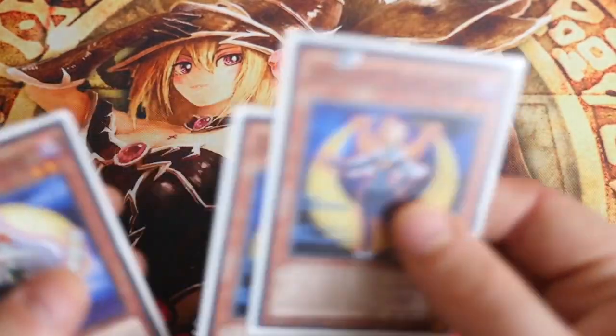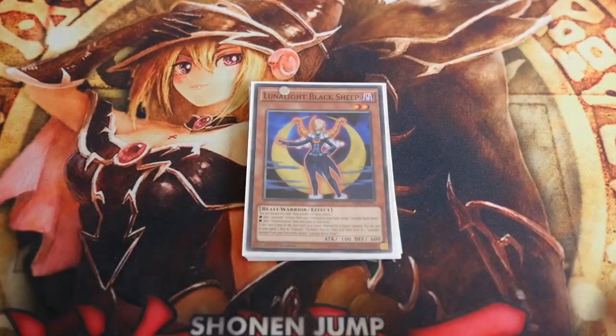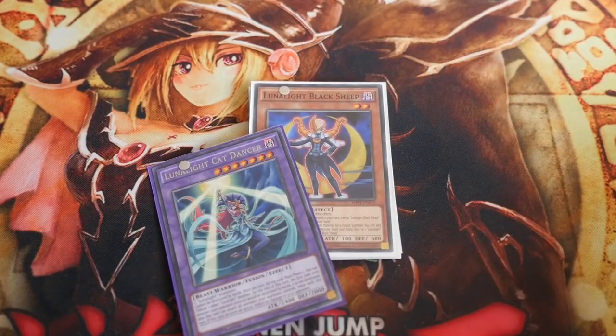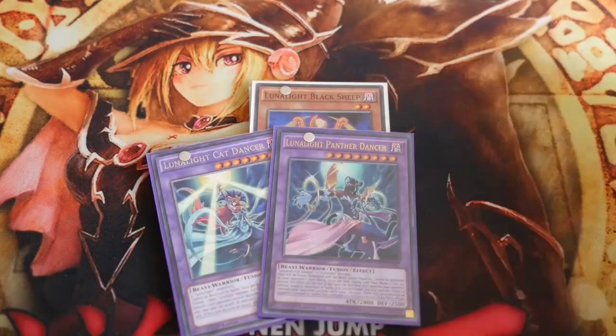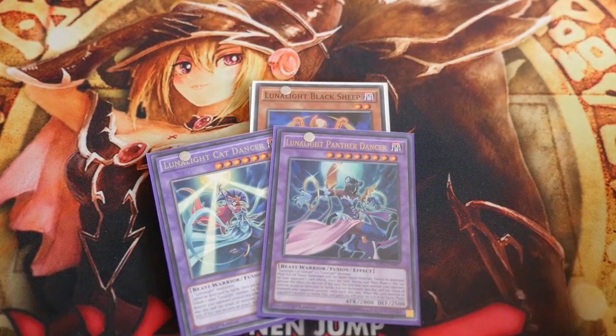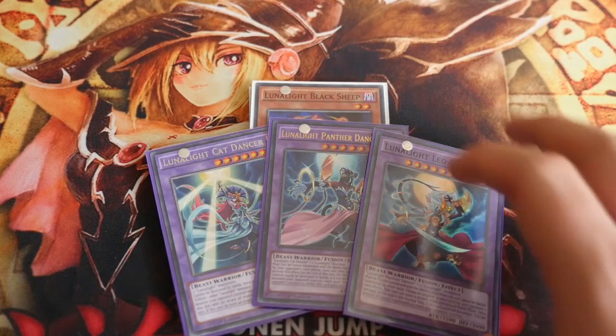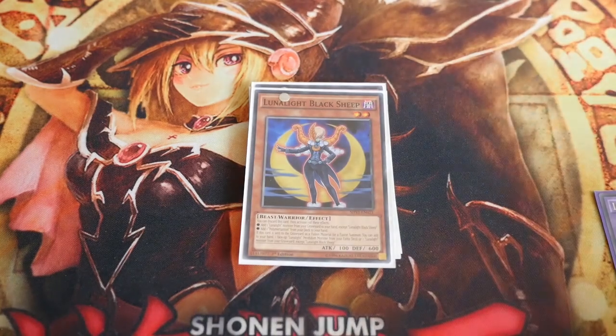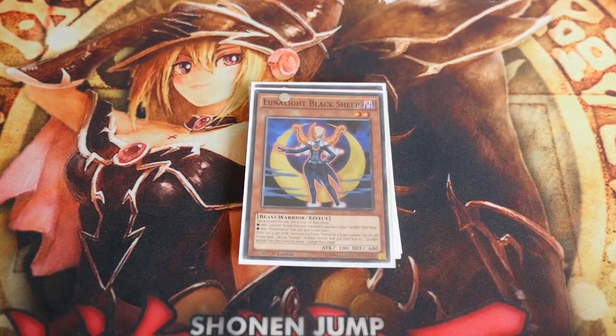You activate the Poly, Poly those two, get out Lunalight Cat Dancer, and then Sheep lets you take Rabbit back to hand. That's just one of the small combos you can do. Obviously if you open with Fusion Recoveries and Polys and so on you just keep building. Hopefully the idea is you go from Cat to Panther straight into Leo, which can be done first turn if you open the right hand.